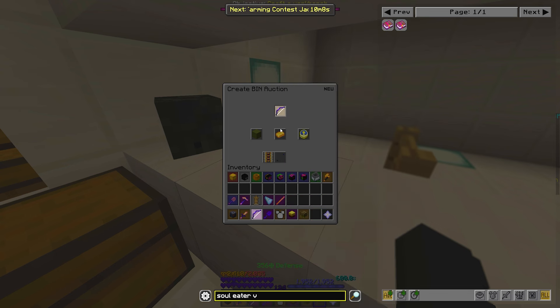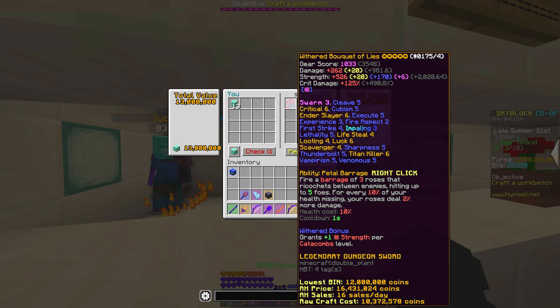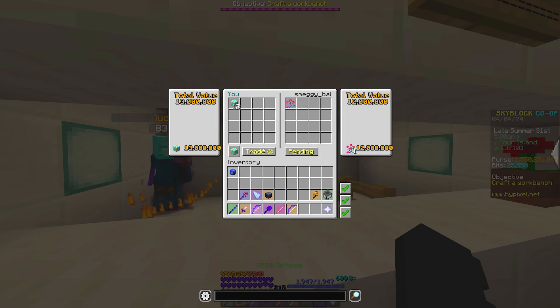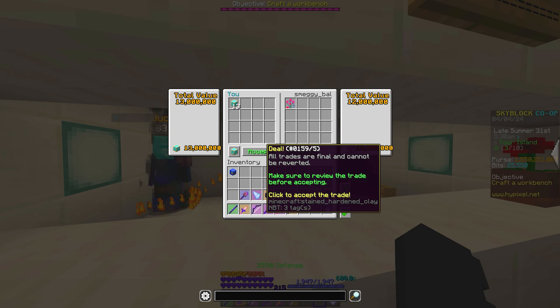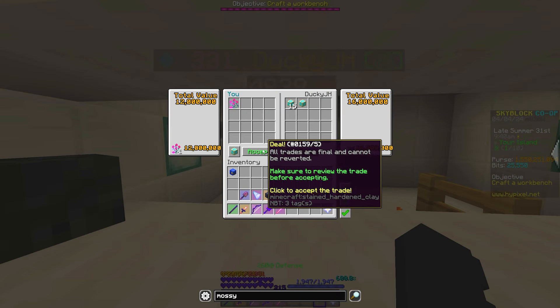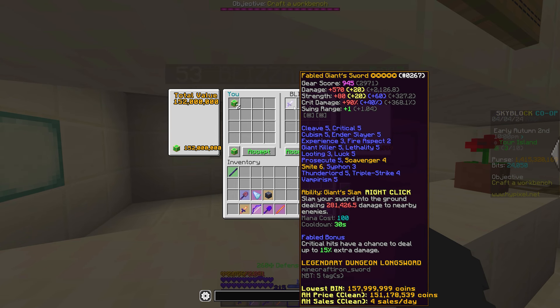Looking back now, I probably could have listed this for more, but it shouldn't have mattered too much. I put up 13 million coins for this Withered Bouquet of Lies — nothing too special, it just has Swarm 3 and Hot Potato Books, and this guy bought it off me for 16 million coins to put in his museum for some reason.